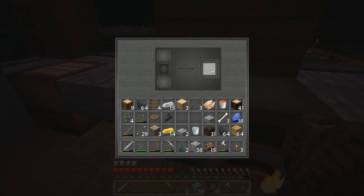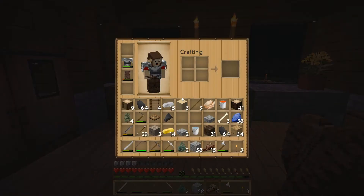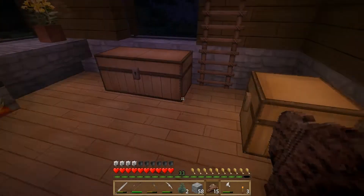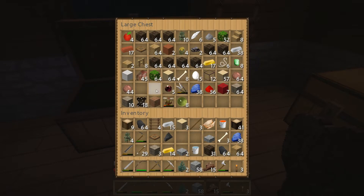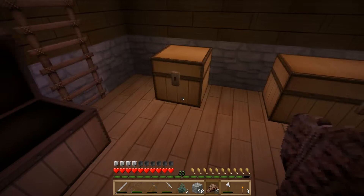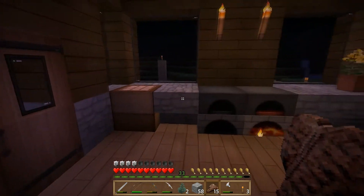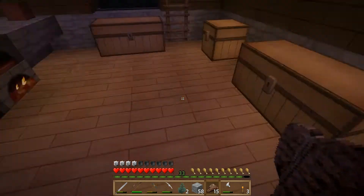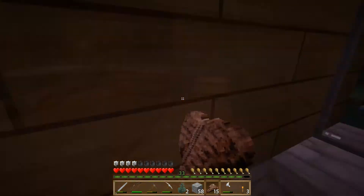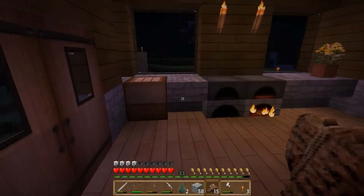I've got our gold smelting that we collected, and I've got this iron smelting. So one of the first things we're going to do is create ourselves some better armor. And then I think what we're going to work on is a storage area. Because as you can see, our chests are just getting completely cluttered. There's tons of stuff in here and it's just not working out, this little storage area that we've got going on. So I've got some plans for a storage area, and it's going to go under the house. We're going to put a staircase along the right side of the house, adjacent to this wall right here. So that's what we're going to work on this episode.